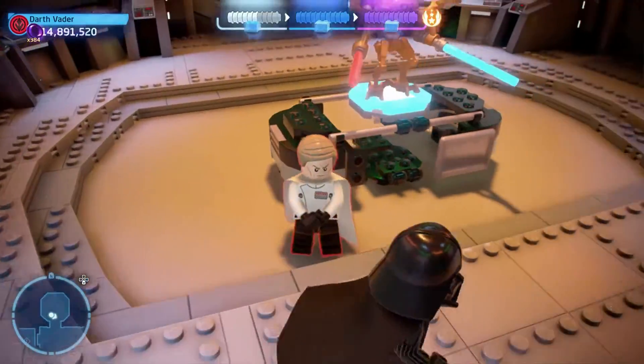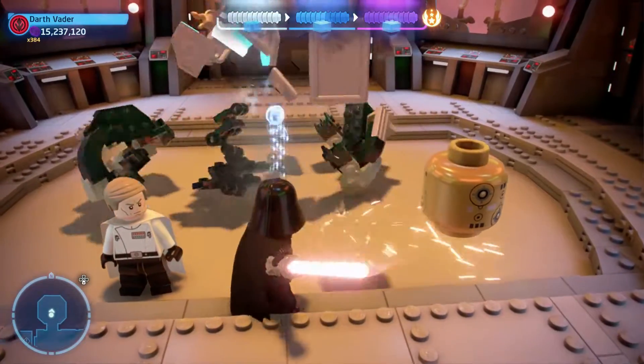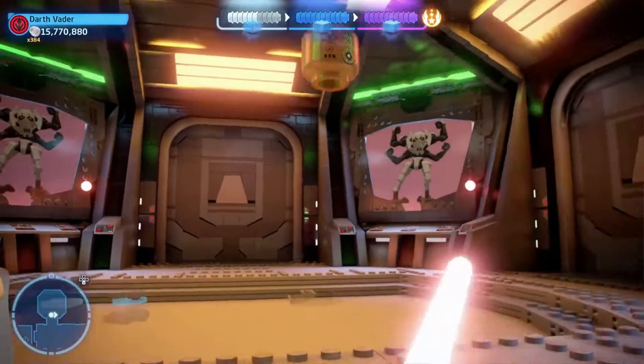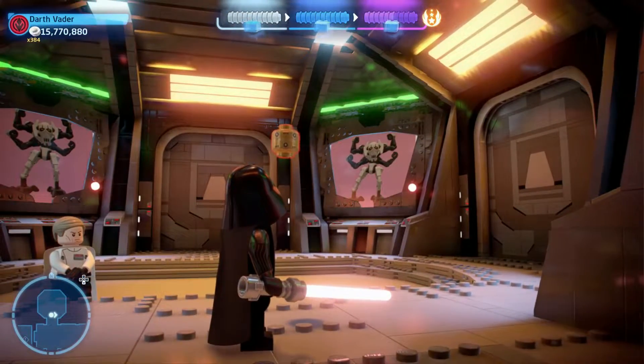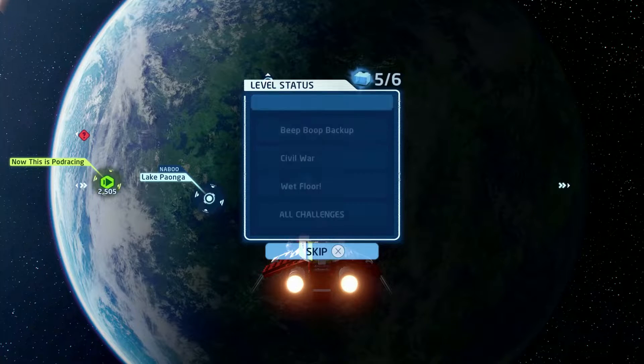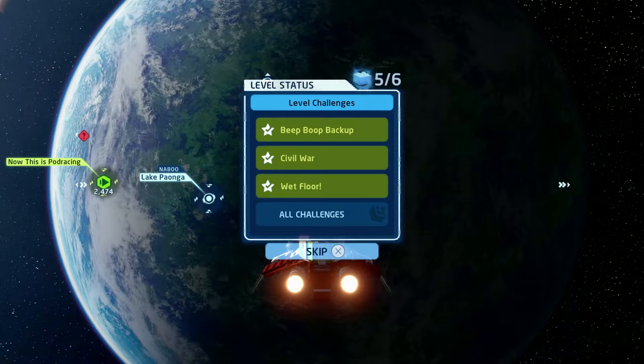As you can see, there was no physical mini kit for me to collect — instead a replacement purple stud — because of the duplicate mini kit mentioned earlier. Typically a mini kit would spawn here. The True Jedi requirement for this level is 40,000 studs, and collecting all five mini kits will get you the Jedi Interceptor.